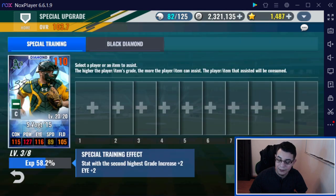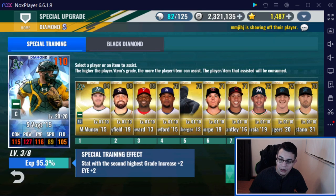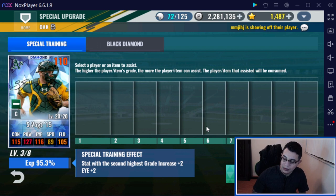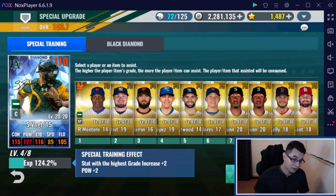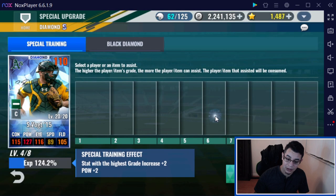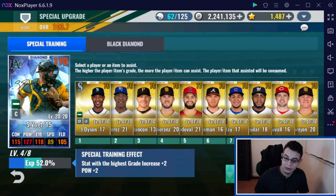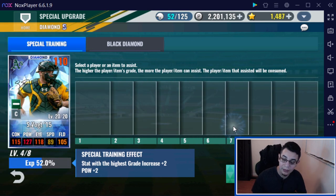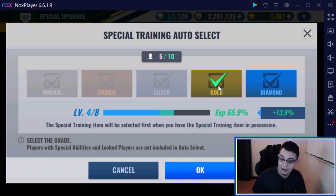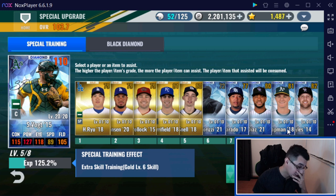I'm getting off track here. Let's go ahead and finish special training. Bye-bye, Muncy. How awesome would it be if we get both these players up to six? I hope so — I don't think so, but I do hope. It is possible. Or we might just get him close and then with some intermediate packs I'll be able to get him. Man, it hurts to give that Chapman away. It really hurts, but I can't keep him for anything.